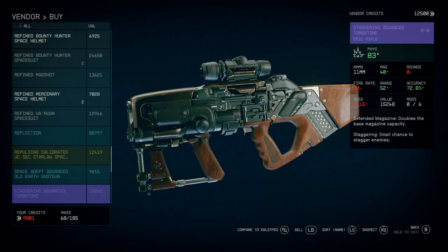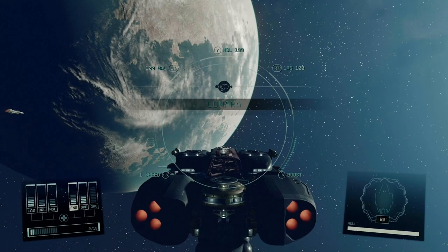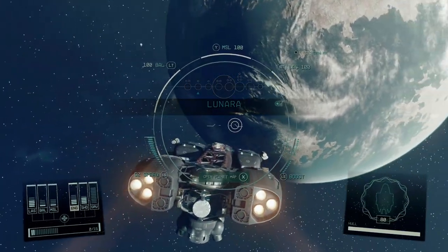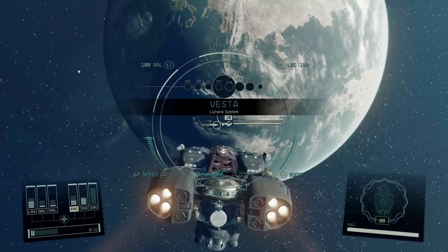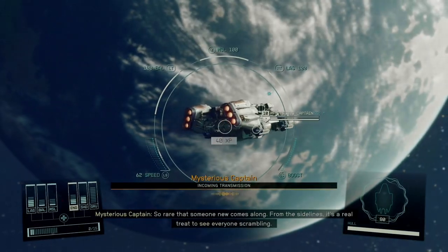This character is first introduced to you at random when you drop into a new system, and is initially only known as mysterious captain. They are flying a ship bearing freestar markings, and the first time you interact with them they are just going to say some vague cryptic nonsense to you and then jump out of the system, leaving you to wonder what the purpose of that entire conversation was.